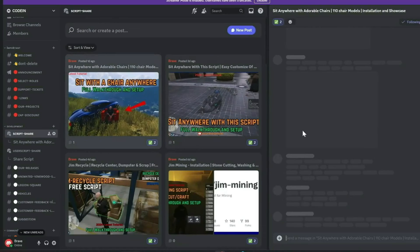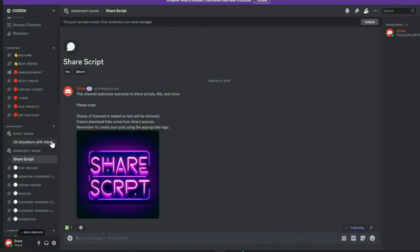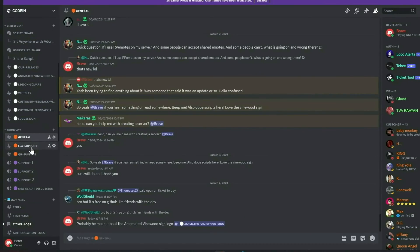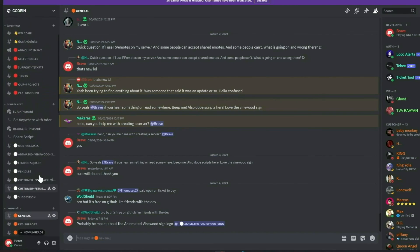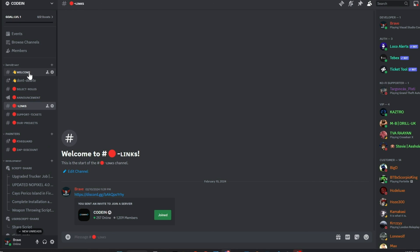Our dedicated staff manage support tickets efficiently, and all my video content, complete with download links, is first released in our Discord, accompanied by a notification system. Additionally, members can share free original scripts for community use. We also feature dedicated channels for general discussions, QB Core, and ESX support. Our aim is to provide comprehensive, free support and assist everyone in the community. Join us today and make a difference. Much love from the Coden team. Thank you.